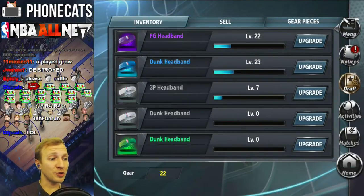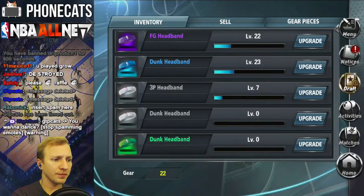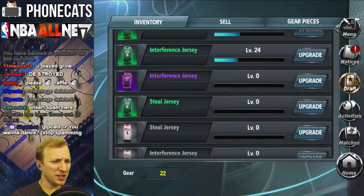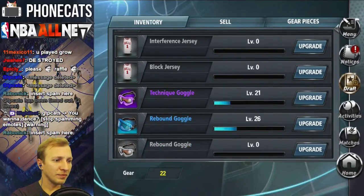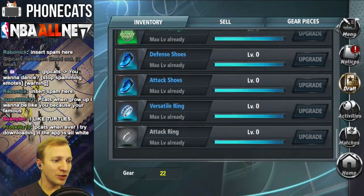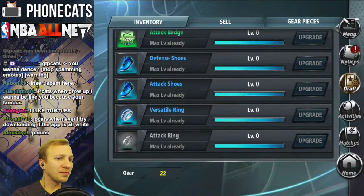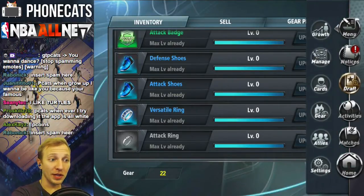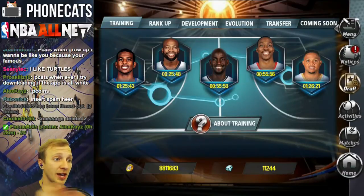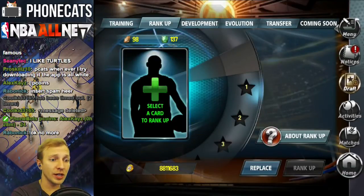You do get gear too. I got a couple of good jerseys — an interference jersey and goggles and an attack badge. It's cool, dude. It's like a basketball RPG card game, but instead of fantasy, it's all NBA. And it's legit. It's like real NBA.